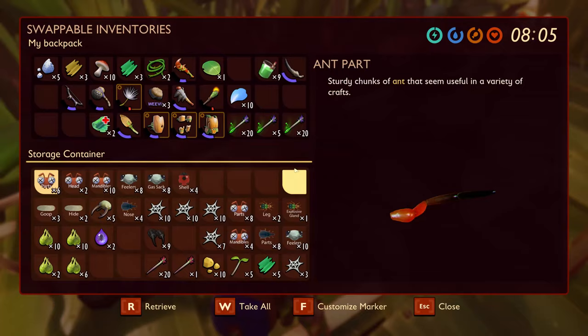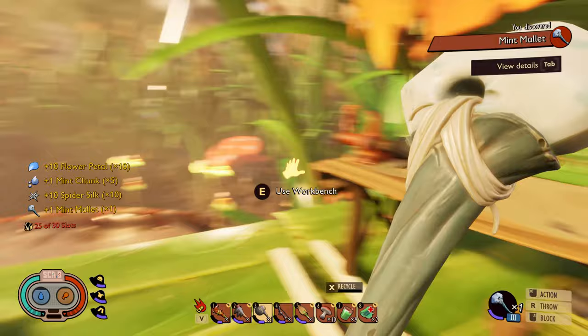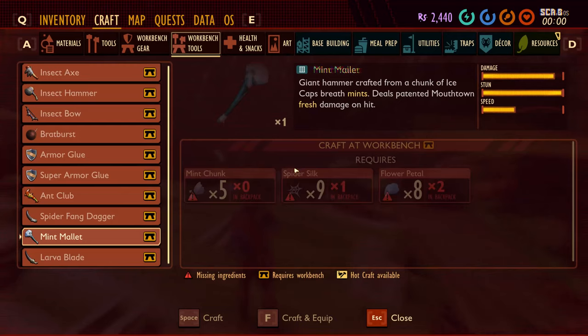Spider webs — we've got plenty of those. Just grab a stack of 10. Now at the workbench, craft the Mint Mallet. Look at it in all its glory.